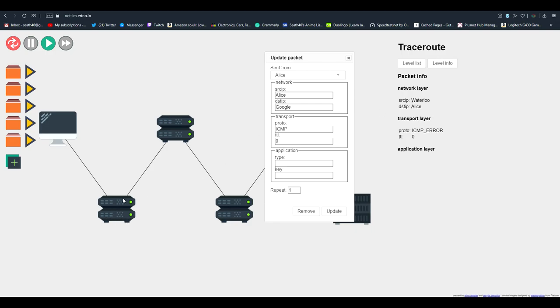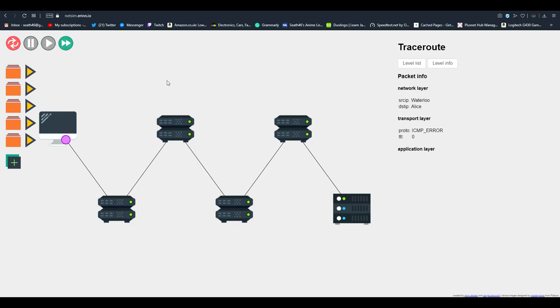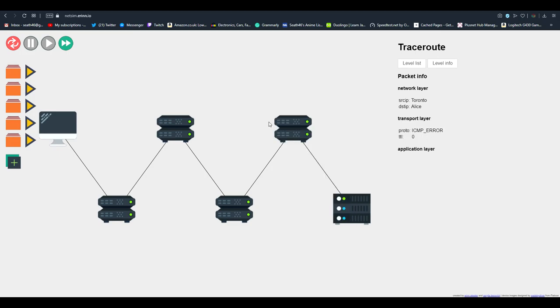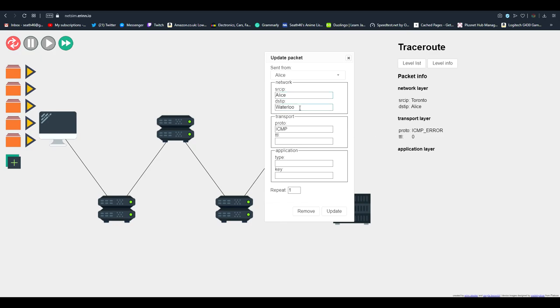Now if you want to find out the next one, simply change that zero to one, update it, and when you go it counts as one jump then another jump. Click on the purple data packet and you'll be able to find out that's Toronto. Keep adding one each time, so the TTL values are zero, one, two, three.